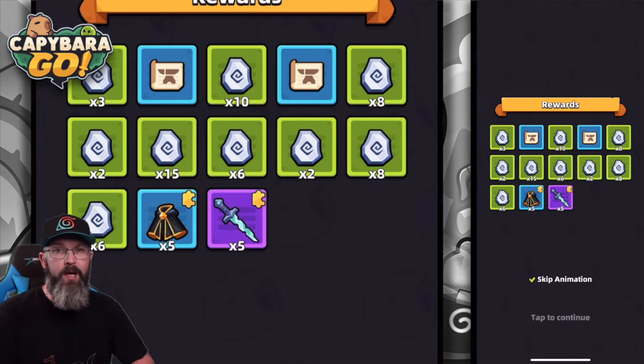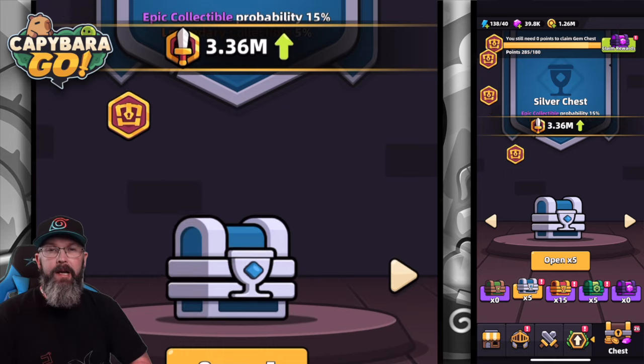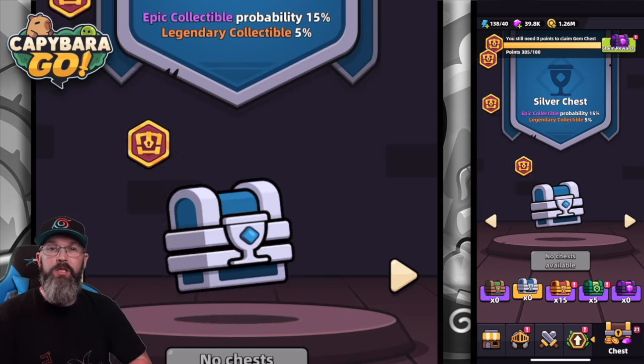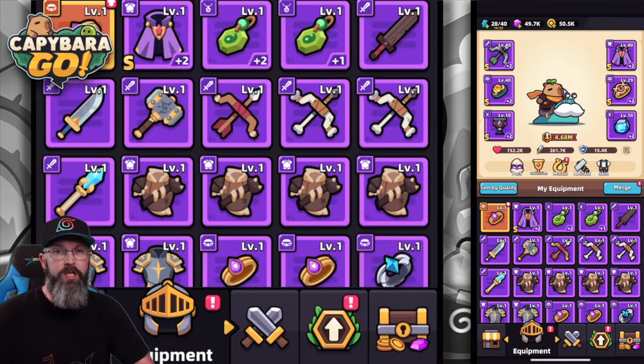The silver chests give equipment enhancement stones, which we use for upgrading our gear, and they also give blueprints which we use to advance our gear. These silver chests give 10 points for each one you open.